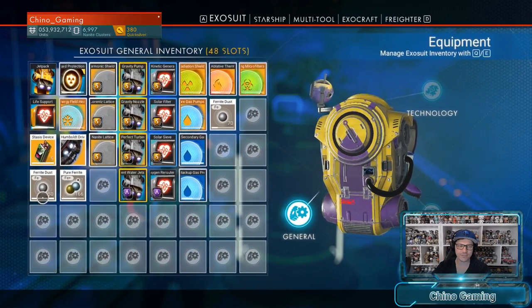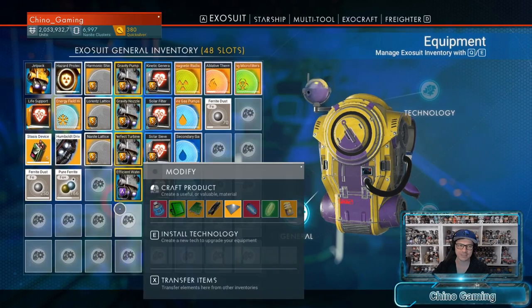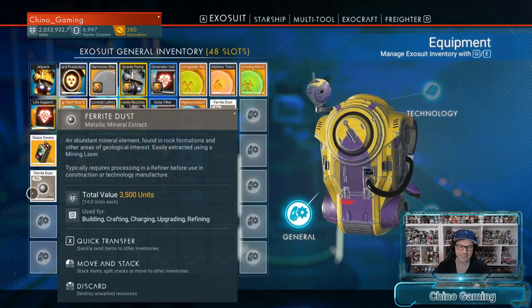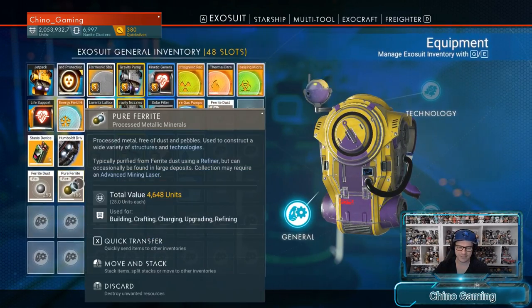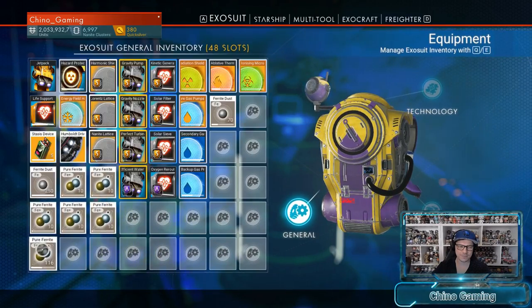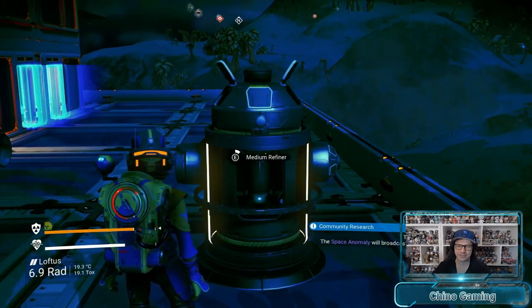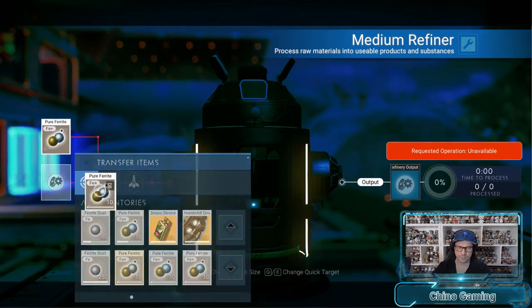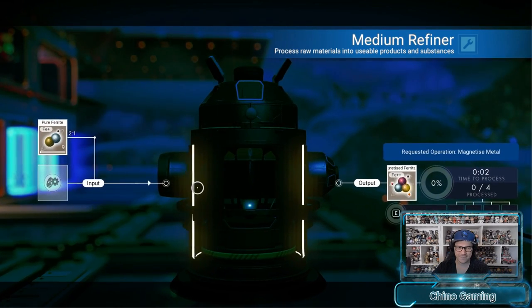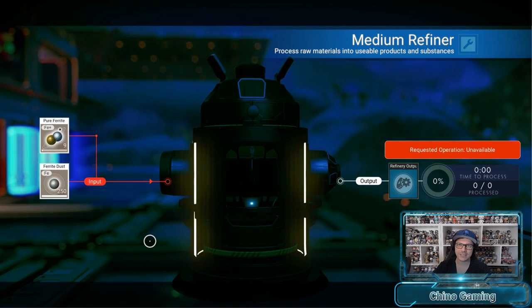To prove we can do this with pretty much everything, I've got a stack of ferrite dust and a stack of pure ferrite. We're going to use stacks of pure ferrite to get a full stack of ferrite dust — I didn't want to use two lots of ferrite dust because it'd be too confusing. So we're considering pure ferrite as the bad item and ferrite dust as the good item. That's all we really need for now, just to get ourselves some more ferrite dust. So this is nine pure ferrite and a full stack of ferrite dust.